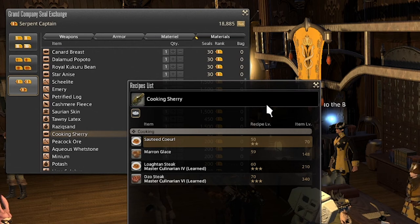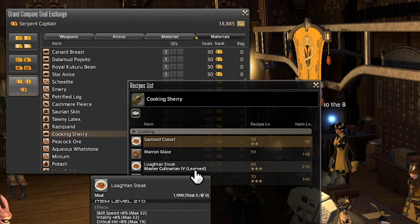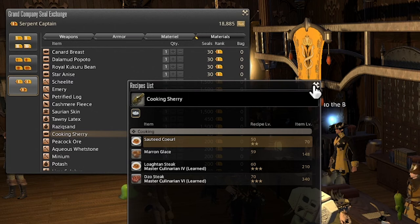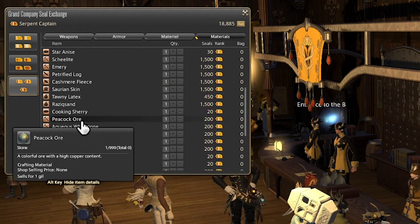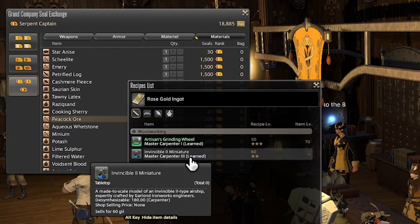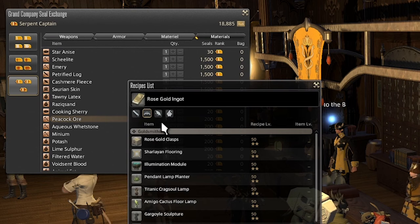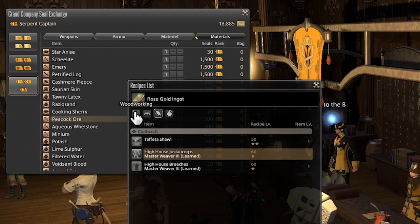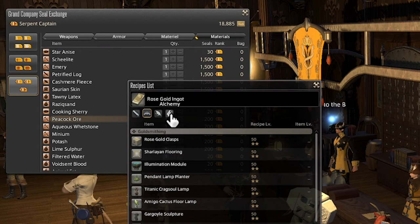Next we have Cooking Sherry, used to make four different culinarian recipes. Three are regular foods that are pretty outdated. The Sauteed Curial is actually used to get the Master Culinarian Book One from Talon — you'll have to make it high quality to prove to Talon you're good enough to get the masterwork recipes. Next we have Peacock Ore, whose main purpose is to be turned into rose gold ingot. Rose gold ingot is very valuable because not only is it used for submersibles and airships as a free company, it also has a lot of good recipes for it — stuff like Shirlayan flooring as well as high house glamour pieces all require rose gold ingots. So this is a very valuable material for those glamour items and for free companies looking to expand their list of submersibles or airships.